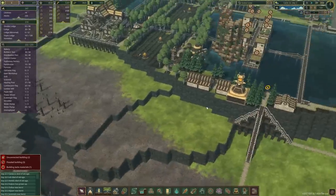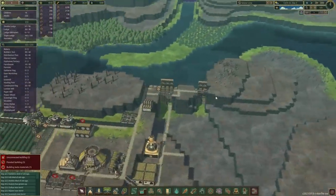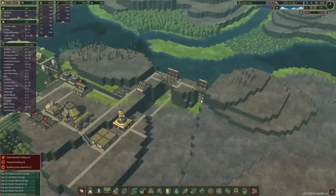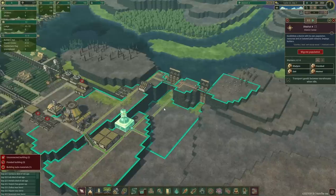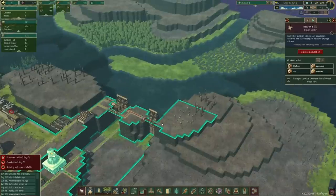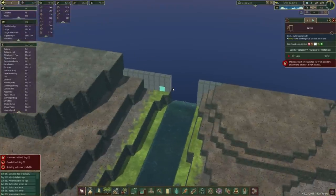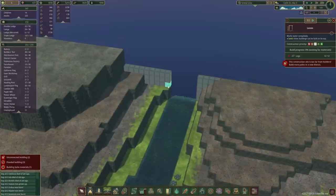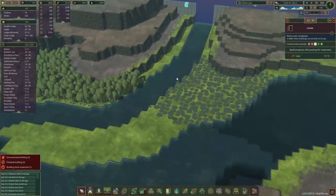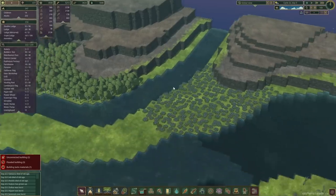We want to fill this area with some more farms. Our new district over here, the fourth one, is not going to be a permanent one - it's just a temporary district to help us get access to the edge of the map. I want to see what you guys think about it, but in anticipation that the vast majority of you are going to say yes, let's do it - we want to see our colony flood and see how the beavers are going to make it. With that in mind, we're going to make our way as close to this levee as possible.